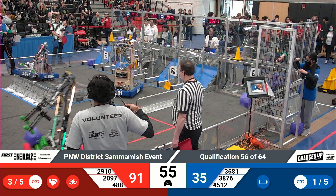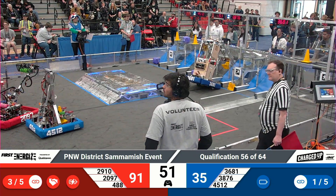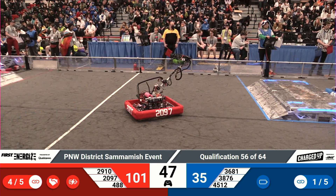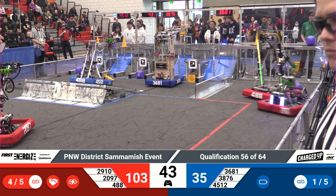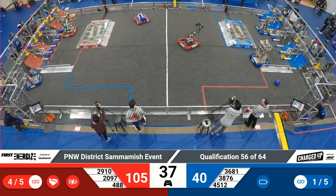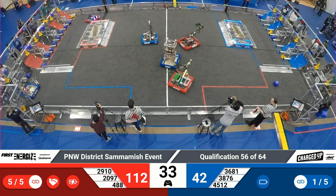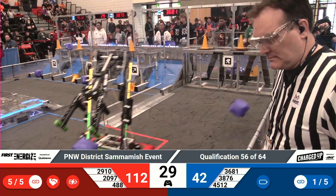One robot tips forward just a little bit but lands back on their wheels. Cone in hand, looking to score on the grid — getting a little hung up, but they successfully line themselves up with the high cone node. Potential five points if they drop that cone, and they do so successfully, earning their alliance five points. Over on the red side, Team Xbot once again adds another cube to their low row, finishing up that entire bottom row.